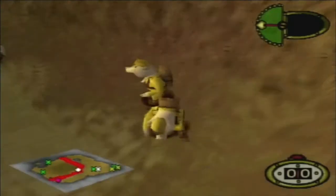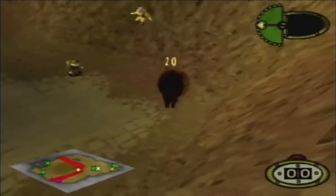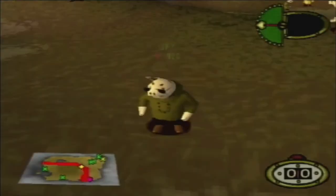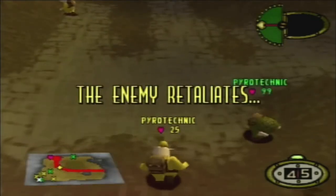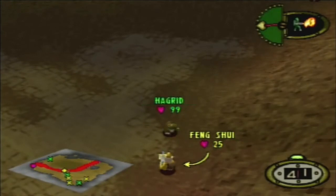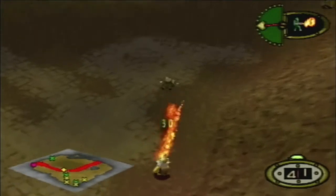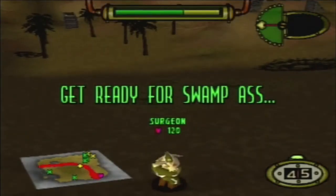We only got one of them but at least the others are fairly damaged. And because Hagrid's nearby they're going to use close range weapons. The flamethrower can do a little bit of damage but luckily it only took off 30.